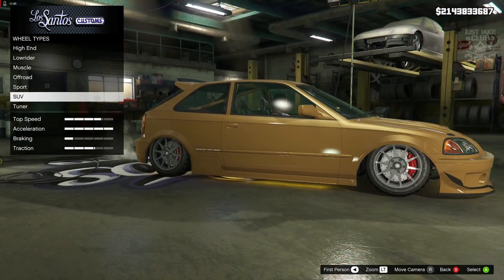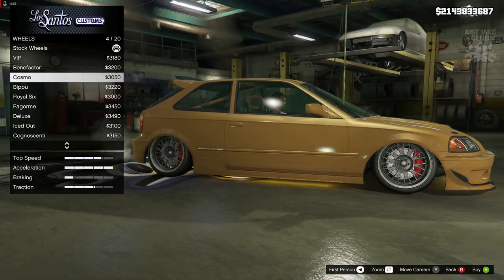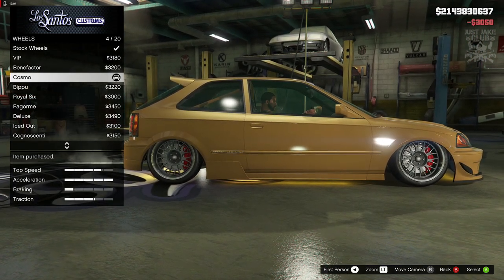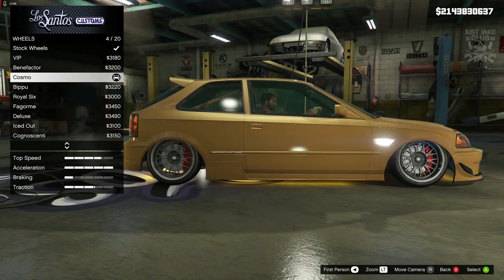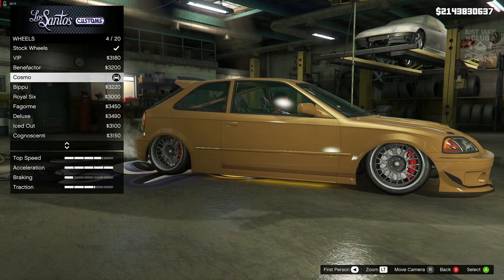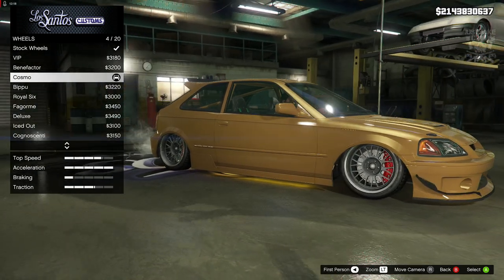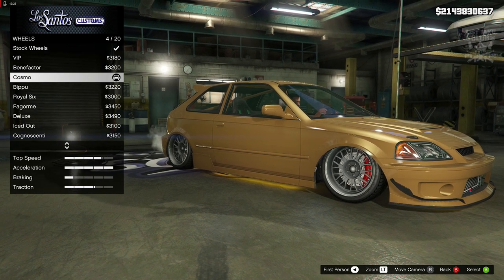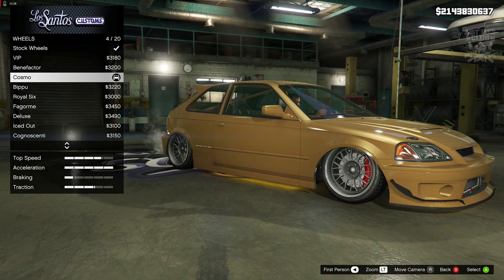For the wheels, wheel type we are going to go into the SUV category and purchase the cosmo rims - they are pretty much identical to what you need. I'm in story mode so I can't get them in chrome unless I use my mod menu. They look good in alloy, but if you're in online and want to create this build I suggest getting the chrome variants. If you can't afford the chrome rims, the alloy color works just as well, but chrome would look awesome.